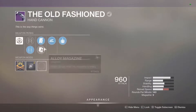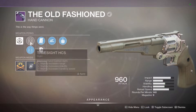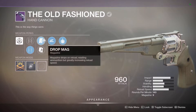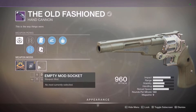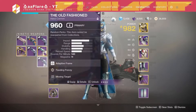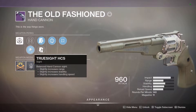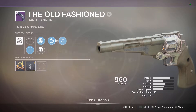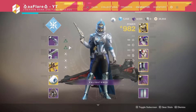Then I have a Slideshot Explosive Payload roll. This one's a little better because it's got Hitmark IS and a Handling masterwork, which is what you want since it's specced out for range with the two perks. And then there's also a Feeding Frenzy Moving Target with a Range masterwork, Truesight, and Appended Mag. This is kind of your standard roll — other than a Feeding Frenzy Kill Clip roll, which I did not manage to get.